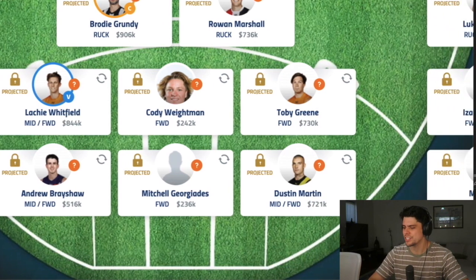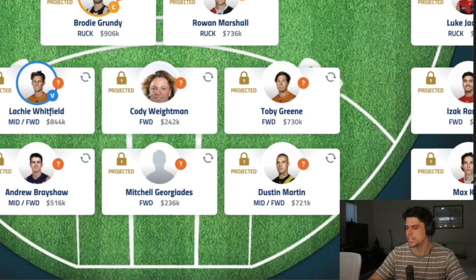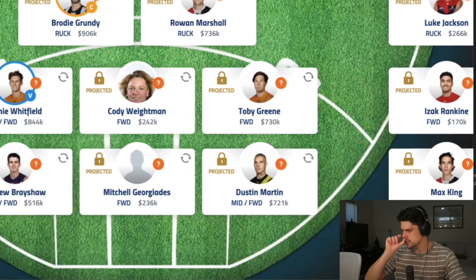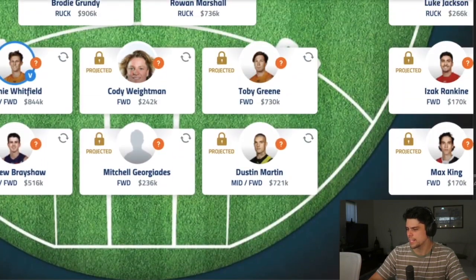Mitch Jordiades, if he plays early — and there was an article today suggesting he might — is a real X-factor medium-tall forward option. If he cracks games early, he'll probably justify that 236k price. And then finally I've got Dustin Martin. You can see I've actually spent quite a lot in my forward line comparatively to my back line, so I don't know if that will pay off, but we'll see how it goes.